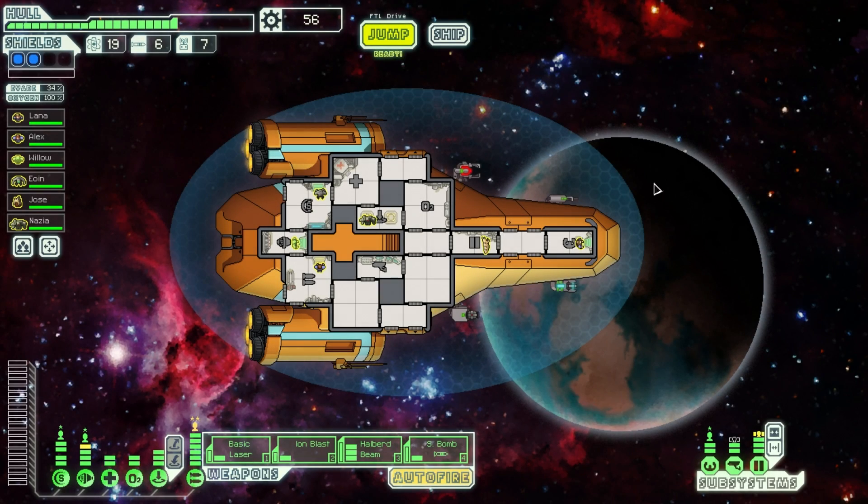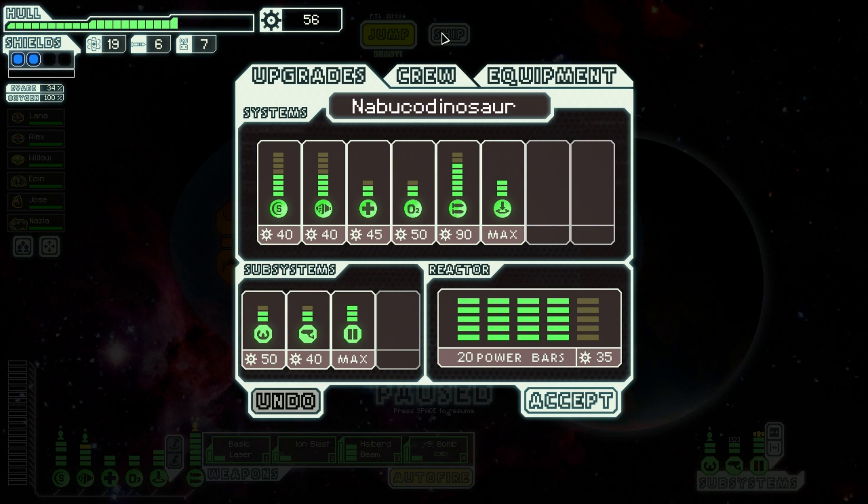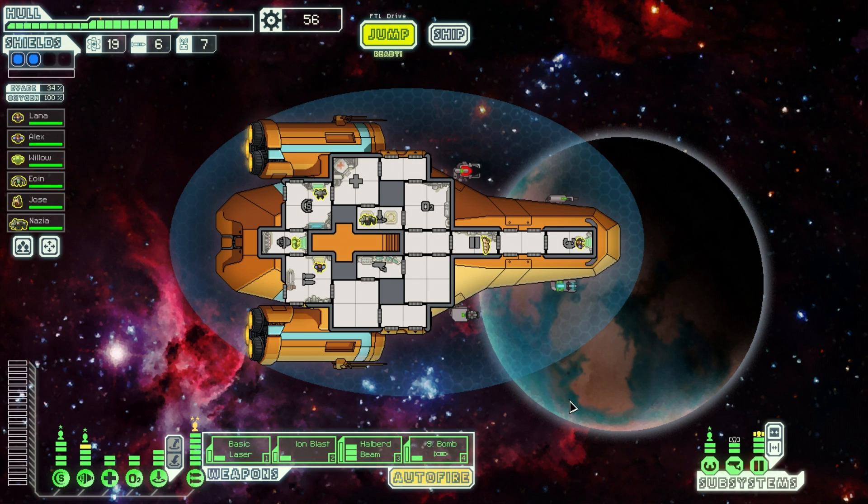Greetings Space Adventurers! This is Commander Drafter reporting live from the deck of the Nabucco Dinosaur ship, and we are continuing from last episode — this is journal log number 3.